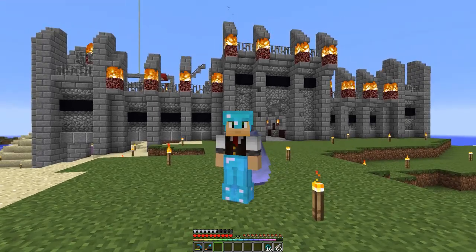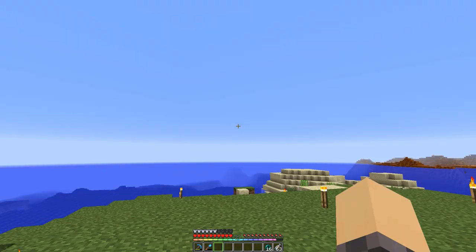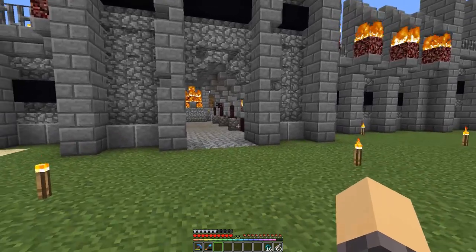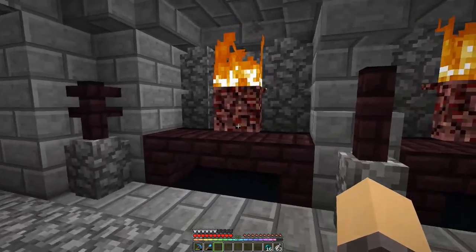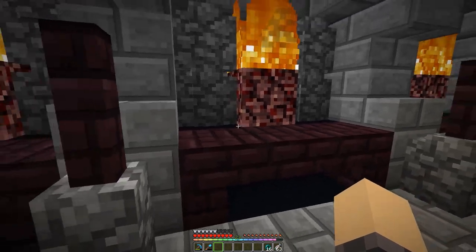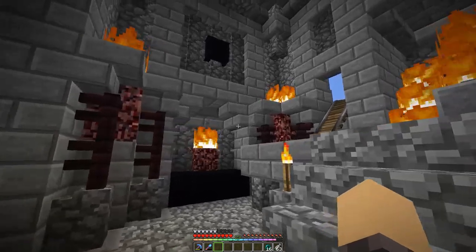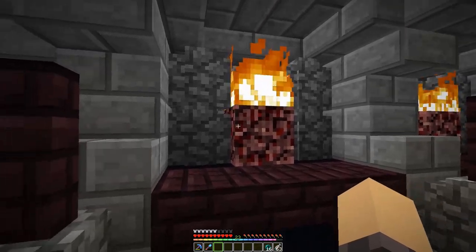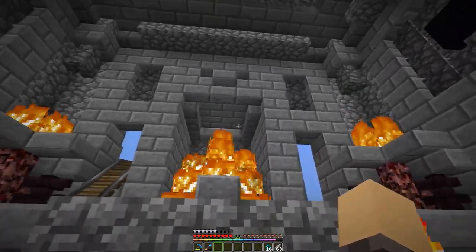Man oh man, tons of feedback on the episode layout, which is really helpful — thanks guys. I got some ideas for the build, mainly to add in some netherrack and nether brick, and I thought that was a great idea. So inside here I kind of just added in a couple fences, couple little tables on the sides, just to start mixing in the new color, because I plan to use it a lot more around the build as well — it kind of makes it so the netherrack doesn't stand out as much, there's something else that complements it.